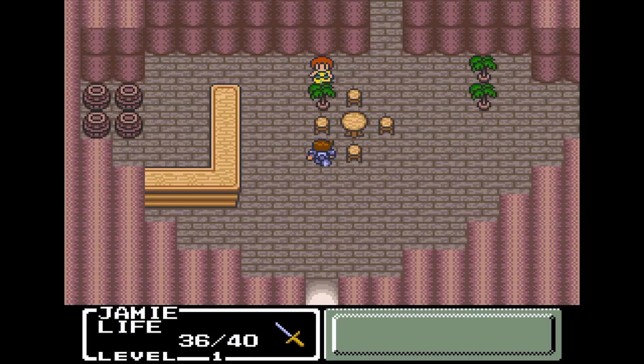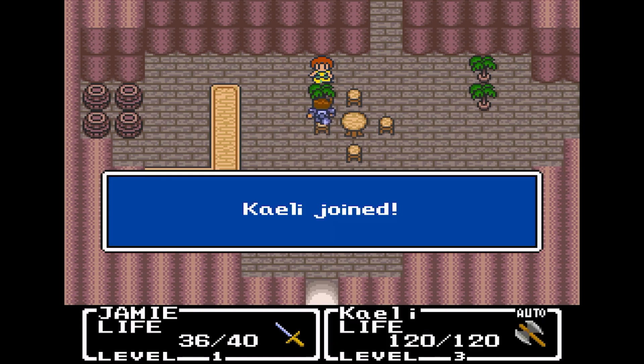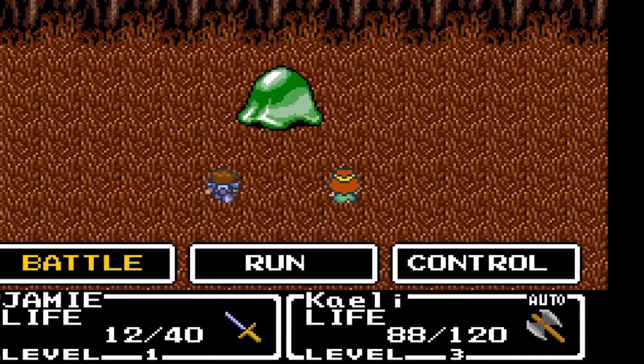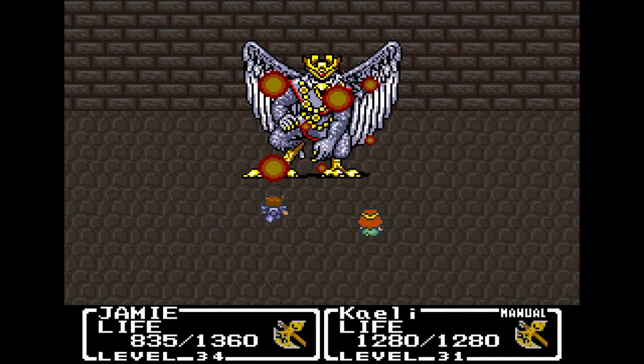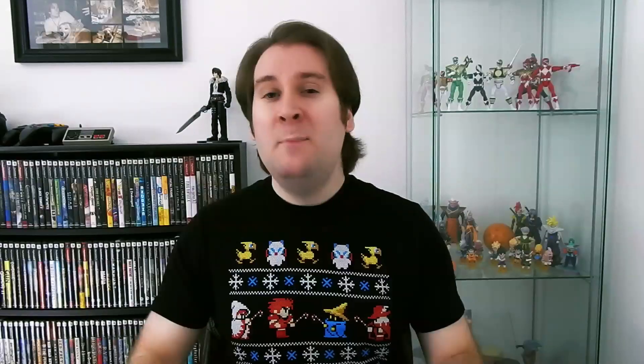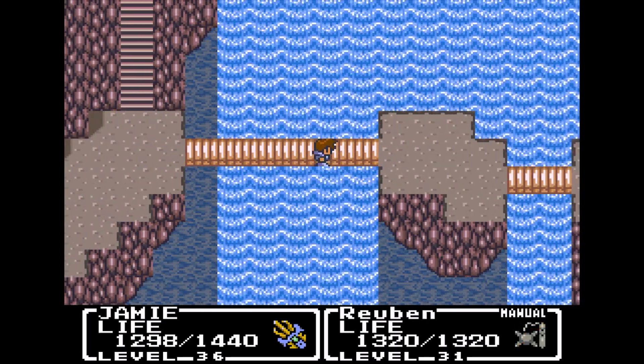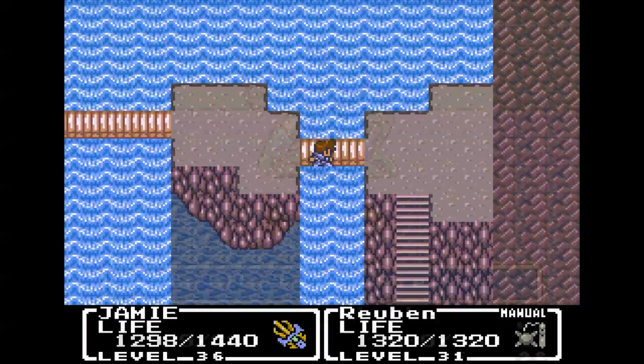During your quest various characters will join you and you can choose to have them fight automatically by themselves or control them manually. Obviously you should choose to control them manually but the option to have them make their own decisions is there. NPCs don't earn experience or items so you don't have to worry about dealing with their equipment. You can also save anywhere you like at any time, even inside of dungeons, which is awesome compared to the usual save spots in other Final Fantasy games.